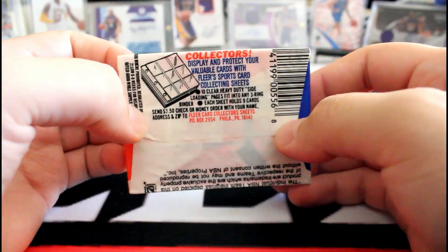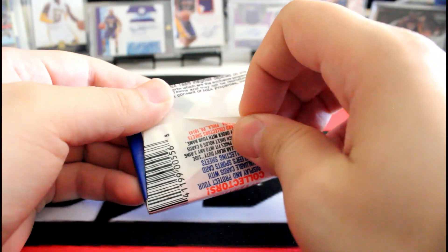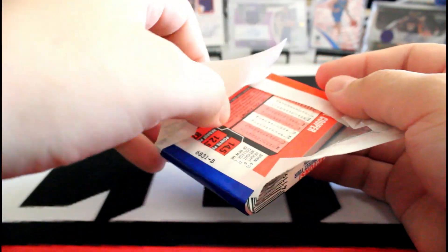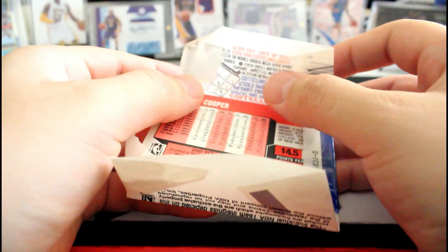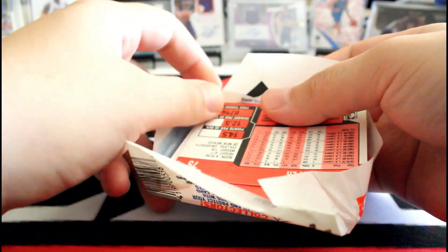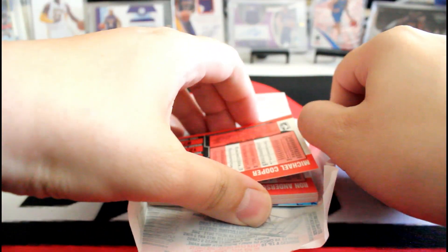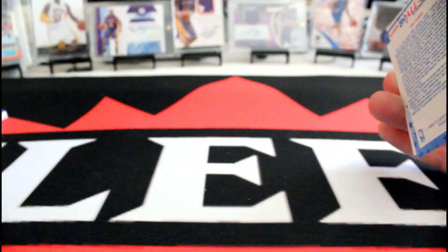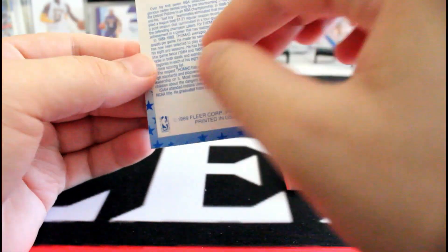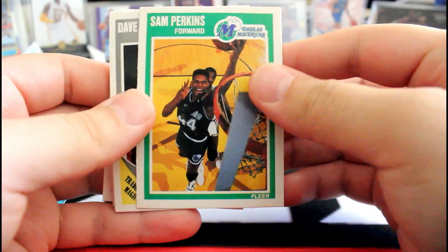Alright, opening the packs. Let's see if I can hit Jordan — I think I hit a Jordan from the first video I did, but it was the Answer. Being careful with the corners. Let's reveal the sticker — Isiah Thomas. Alright, first card: Sam Perkins.